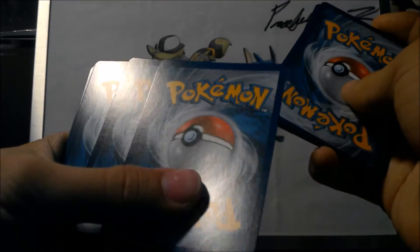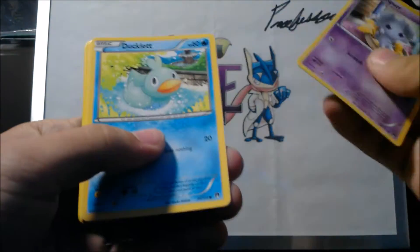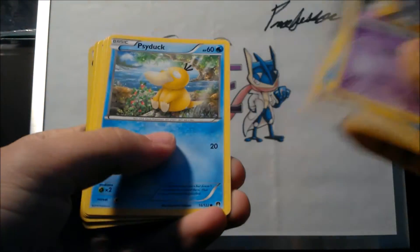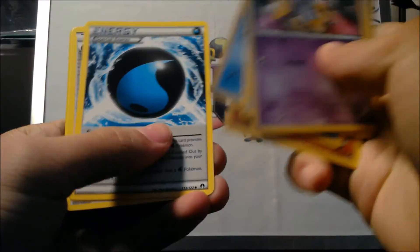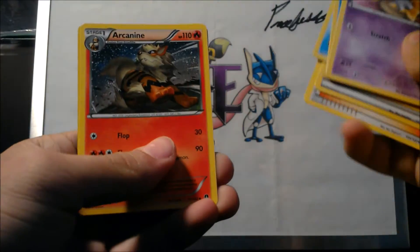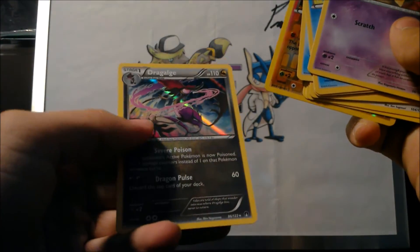Alright, so I'm gonna put these in front and do the pack trick again. Let's go. So we got an Espurr, Ducklett, Fluffee, Psyduck, Gible. Wow, no Froakie in that? Splash Energy, Misuse of Determination, Arcanine, a Reverse Gabite.